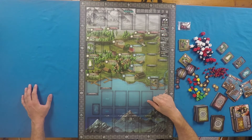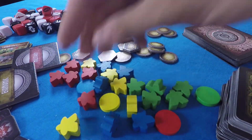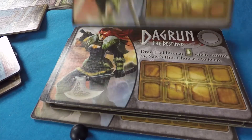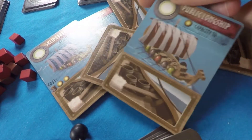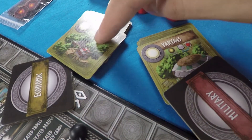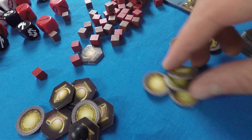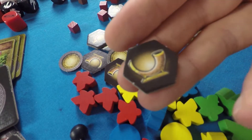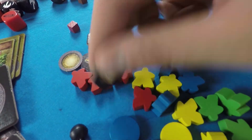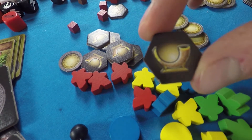Here are all the components from the base set. We've got different colored meeples for different players, soldiers you will keep, and different Viking leaders — you take on the role of one with a special ability and an inventory where you keep your army. Tons of longships to sail to distant lands and fight enemies. Military and economic buildings deployed randomly on the board for replayability. The three resources are gold, food, and wood. Favor tokens are gained by defeating enemies, let you reroll dice in combat, and are worth two victory points at the end of the game.